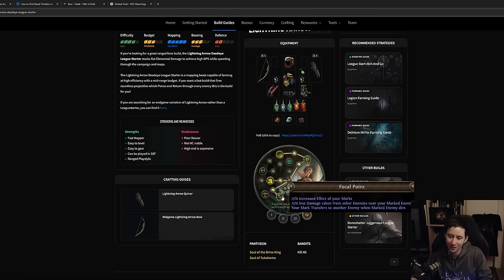For Uber Labyrinth, spec into Focal Point. It gives additional mark effect, so Sniper's Mark will provide a bunch of additional damage taken to marked monsters. One underrated aspect: it also makes you take 25% less damage from enemies near your marked target. So if a rare is marked and he and the monsters around him are dealing damage to you, they're doing 25% less. It won't keep you alive in many hard situations, but it's a nice little defensive layer — and the damage it provides is definitely worth it.